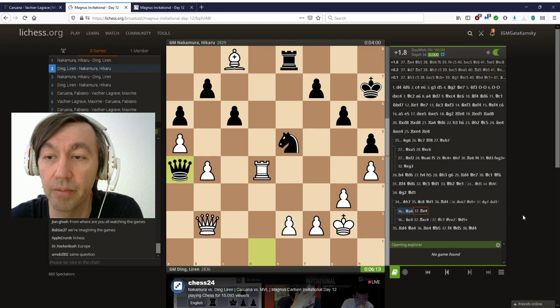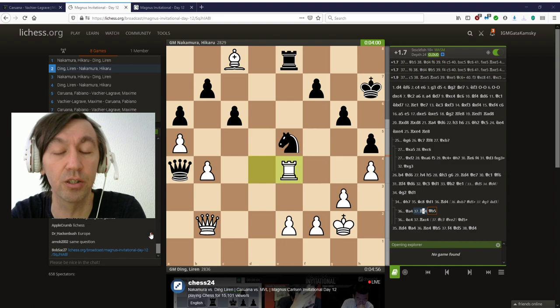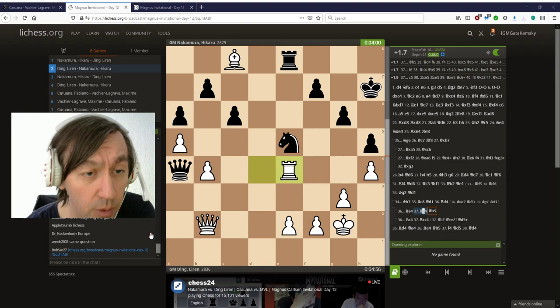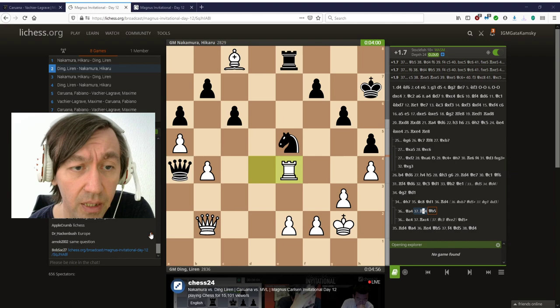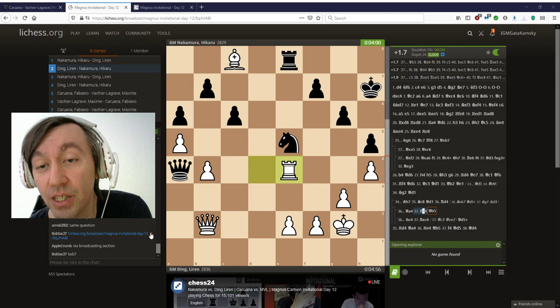Rook e4 of course, and queen b5 has to be played. This is an extremely tough position to play for — unless you are an absolutely top GM who understands everything — extremely difficult to play for both colors.